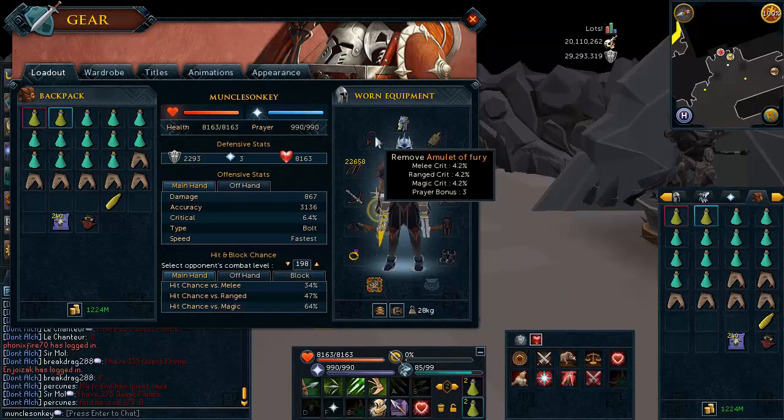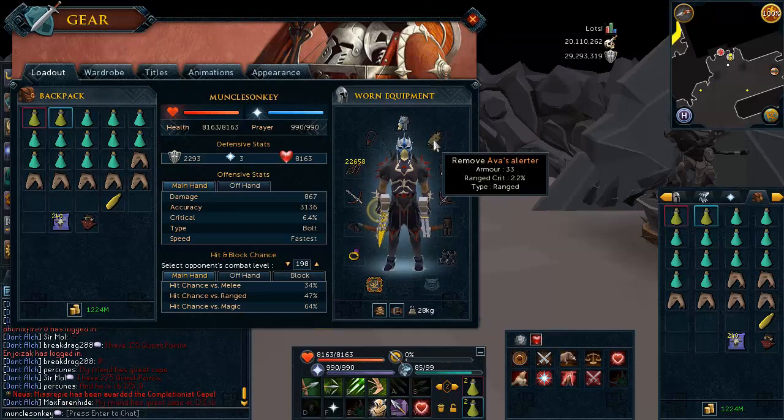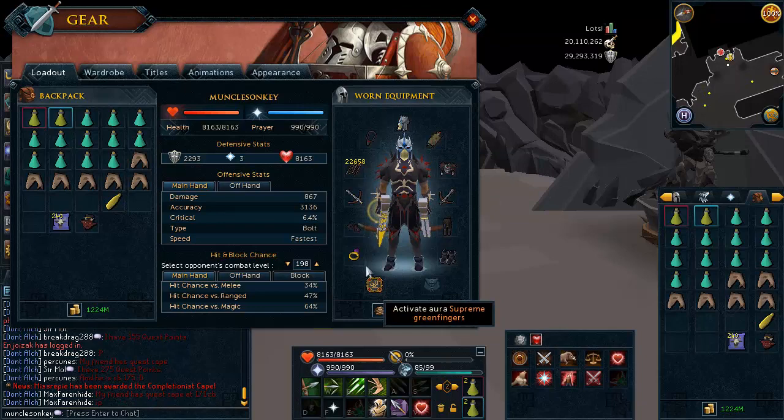Royal Bullets of course. Amulet of Fury. I have a Slayer Helm — even though I'm not on task, if you are on task you definitely want to bring one, and otherwise it just offers really good defense if you have it all the way upgraded. I have an Ava's Alerter which offers decent armor and range critical. And Ring of Wealth to improve my drop rate for the keys. The Green Fingers Aura is not important so disregard that.